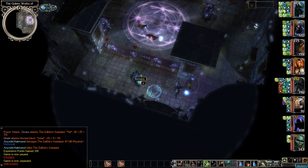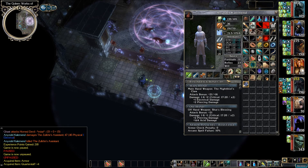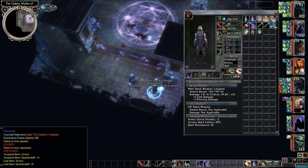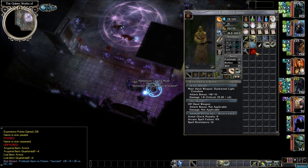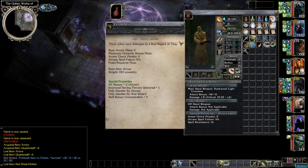Let's see what we have in the remains. Some armor — ooh, a quarterstaff plus four in here. The armor needs to be identified. Quarterstaff plus four — I really don't want to sell that, maybe as a backup weapon for Timoteo. What is that armor? Red wizard robe: plus two armor, universal save increase, and concentration increase. Timoteo can't use that, so I guess we're selling it.